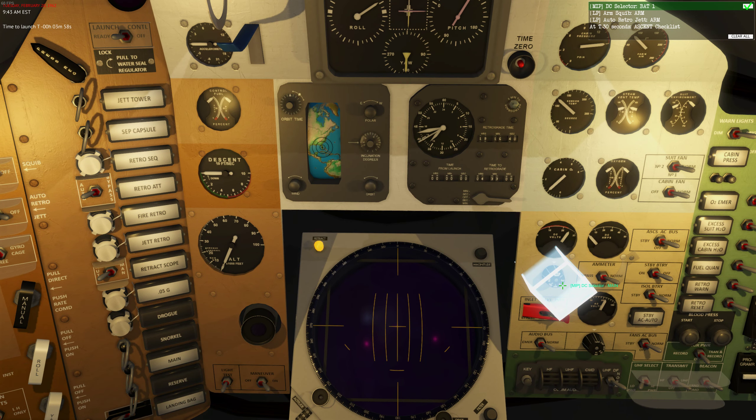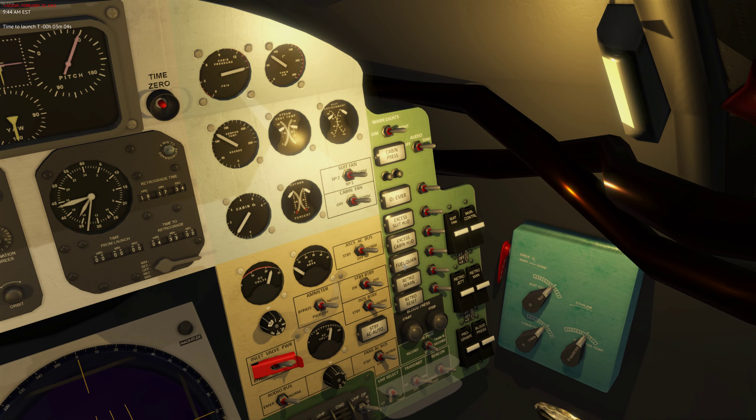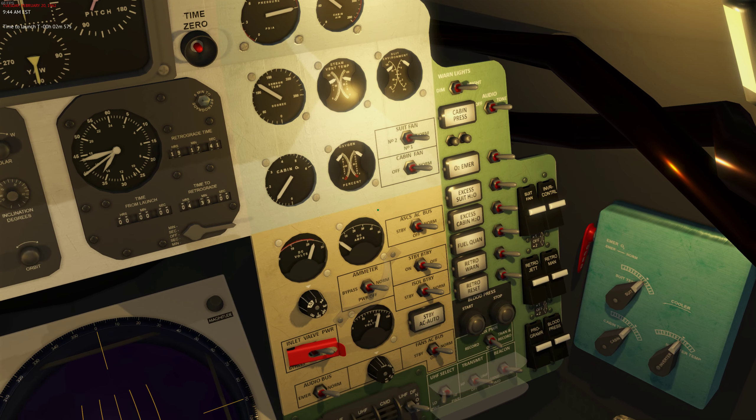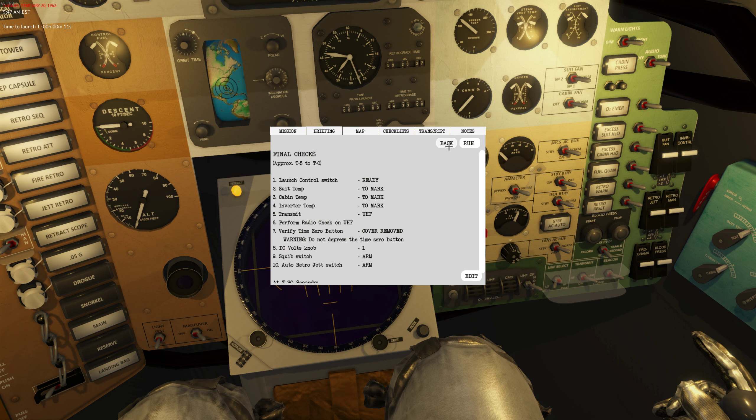You can see the clock at the upper left, underneath the 9:44 AM display - time to launch is three minutes and 20 seconds, which we'll be watching as we go along. This will probably be the last time I run through this, and I'll probably edit out some parts so it's not as long. I'm going to accelerate the clock now - it'll count down to about 14, 13 seconds, then we'll bring up the ascent checklist.